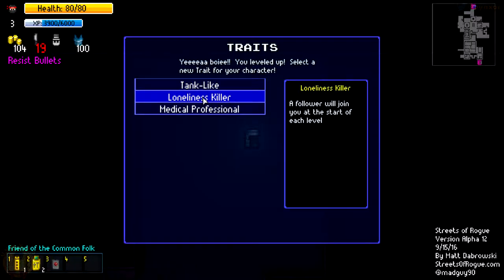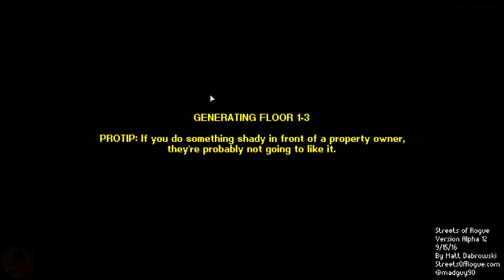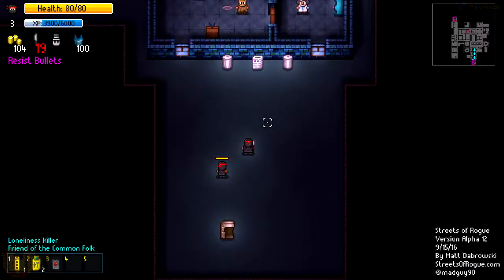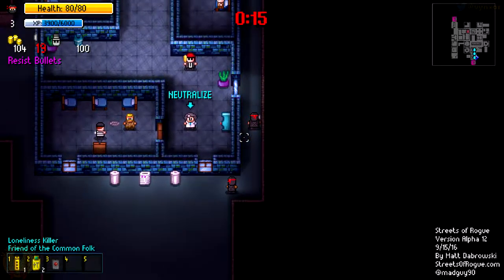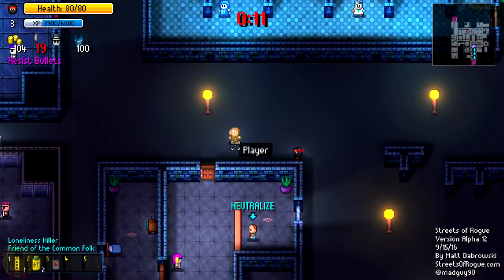This one is cool as well - let's go with that. I want a follower which is probably going to be of the same class as I am, so it might be a ninja with a sword. I've got a few to neutralize here so it's going to be a mess.